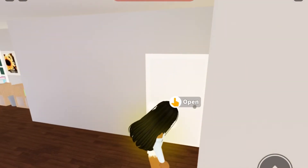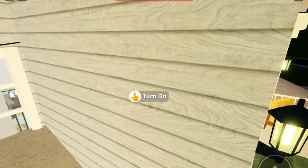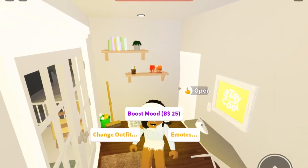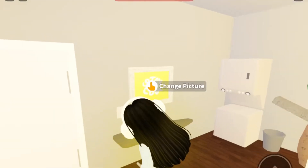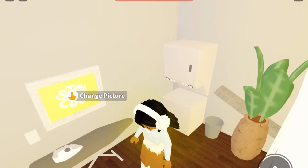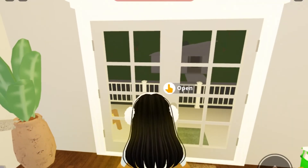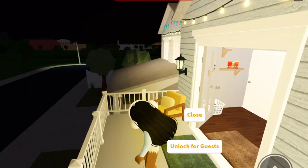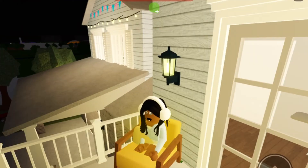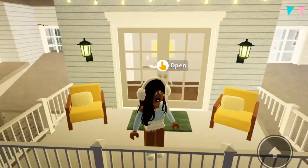Over here is the laundry room — I really like this room. We have a hamper, a washer and dryer, and a little ironing board. It also leads to the other balcony, which is really cute with little chairs and fairy lights.